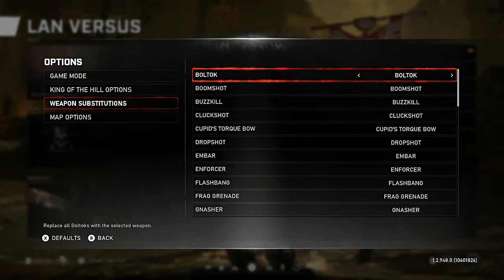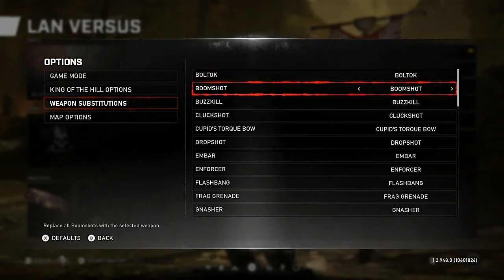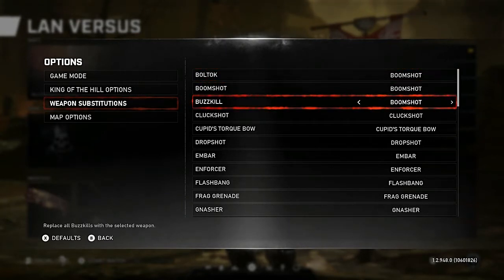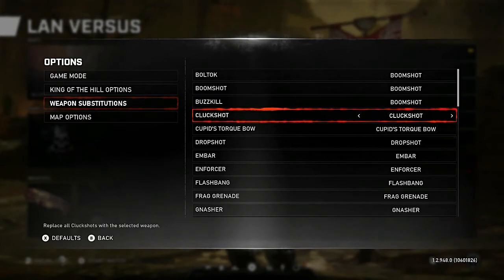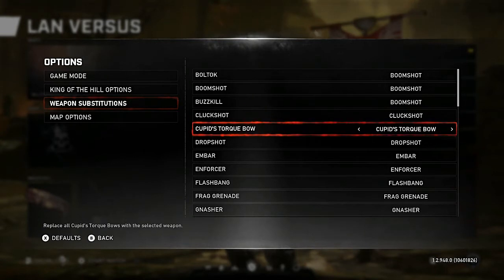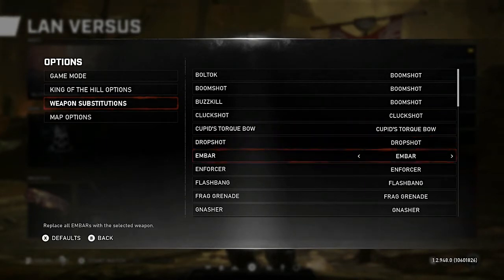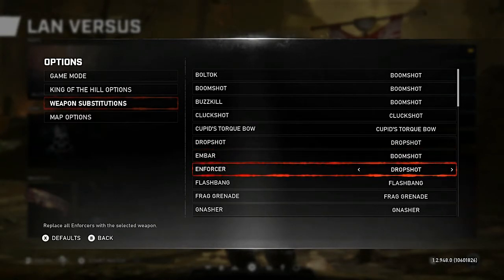For weapons, if you're working on metals that require Boom Shot, Drop Shot, Torque Bow, or grenades, just change all weapon slots to those. For example: Bull Talk — change to Boom Shot; Buzzkill — Boom Shot. Clock Shot and Cupid's Torque Bow are event-exclusive and unavailable, so those don't matter. Drop Shot you can keep; M-Bar you can change to Boom Shot; Enforcer to Drop Shot.